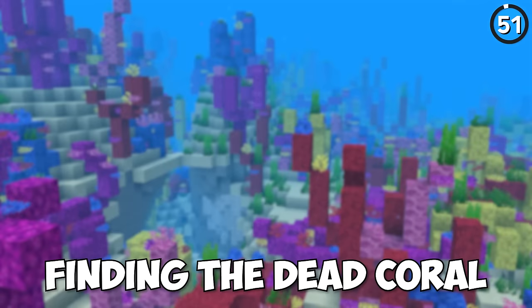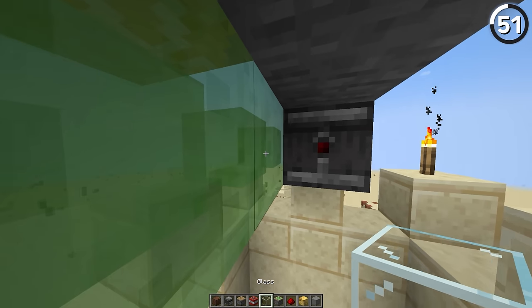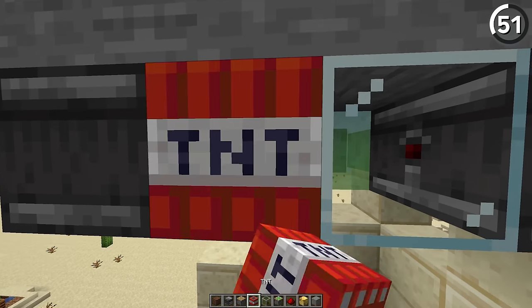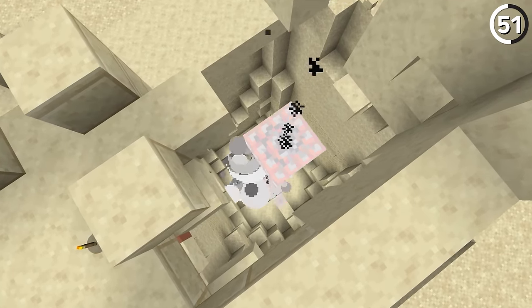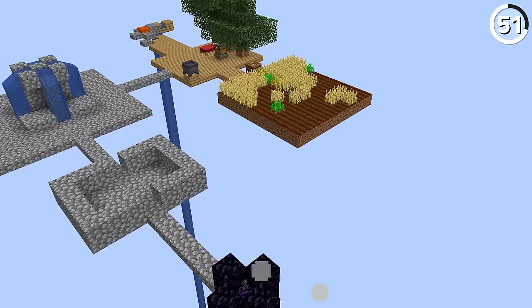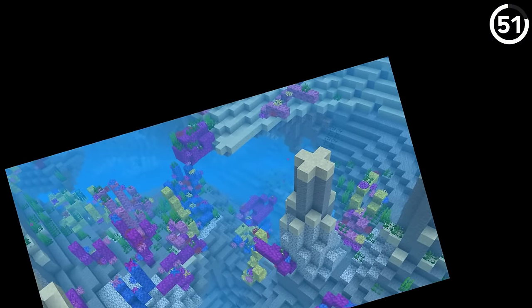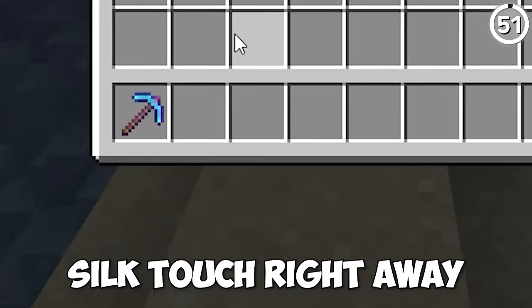If you're having trouble finding dead coral for a TNT duplication machine, don't sweat it — just use glass. Even though it's a less popular way of performing this glitch, all it takes is a setup using observers to make an equally effective TNT duplication machine. You might find this is even more effective on a Skyblock world where coral isn't close by, and it's nice to build one of these without needing Silk Touch right away.